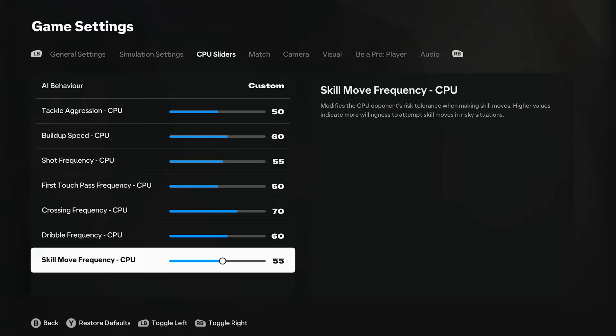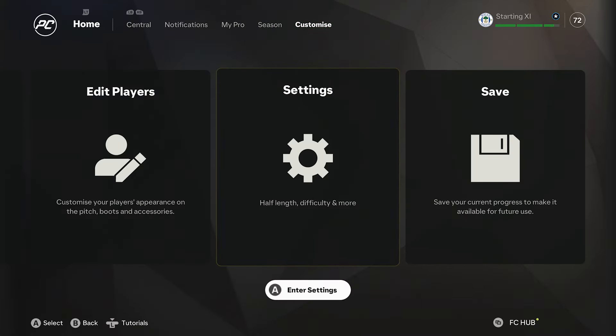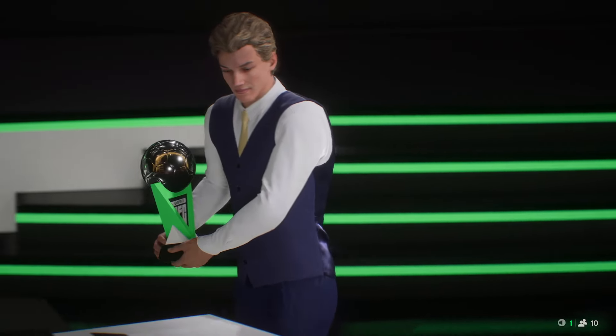Dribble frequency and skill moves - bring it up a little bit, but that's a preference thing. If you're finding too many skills and dribbles then adjust accordingly. I do really like these settings. World class is the key - the settings are a little bit too imbalanced on legendary. It worked in the first week of the game but these are my settings now.